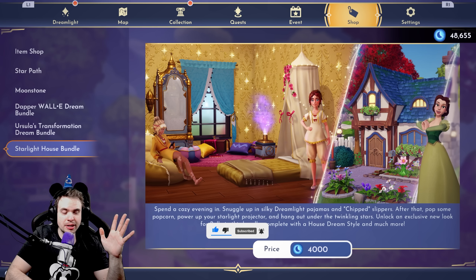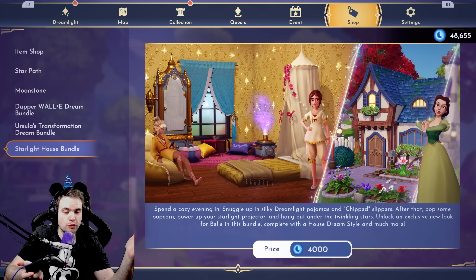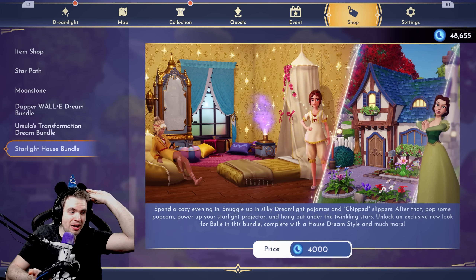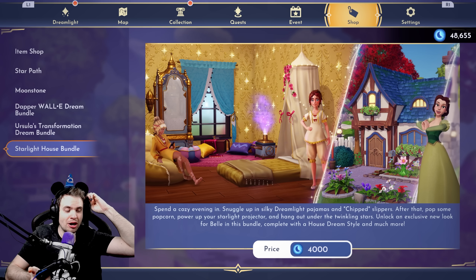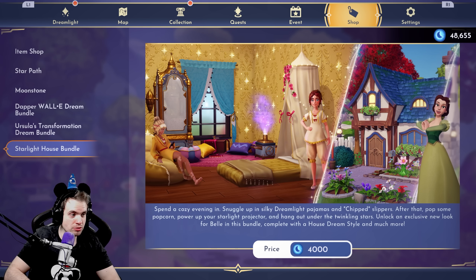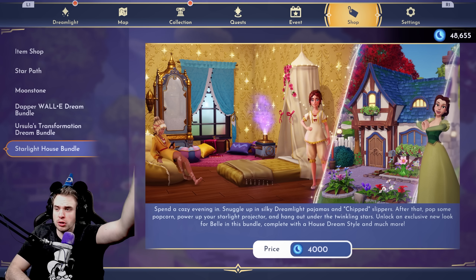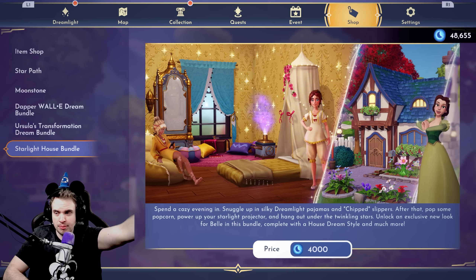And in the end I'm gonna try to answer the question: is this bundle worth 4,000 Moonstones? Right now I feel very biased to say yes, because we're getting a house skin and a character skin. If you see the prices of house skins inside the premium shop, they are already almost 4k Moonstones just for the house itself. That seems like a steal. Just wait till the end of the video. In case you are going to buy this bundle and don't want spoilers, you probably shouldn't watch those quest videos for now. But this one is gonna be spoiler-free!